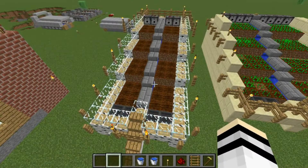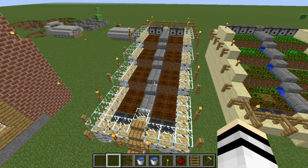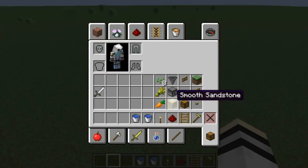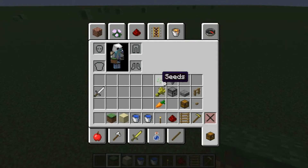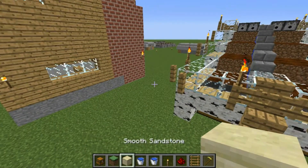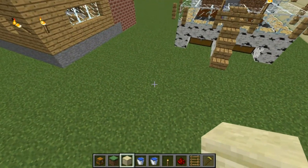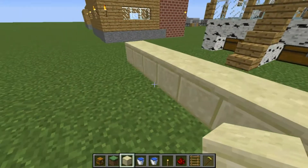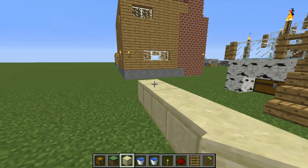I'm going to be showing you guys how to make it and how to make it easier for survival. Everything we have here in my inventory is what we need — don't really need the sword but it's good to have on you. We're going to be needing multiple of some of these things, so I'll show you. We're going to start at one of our ends.